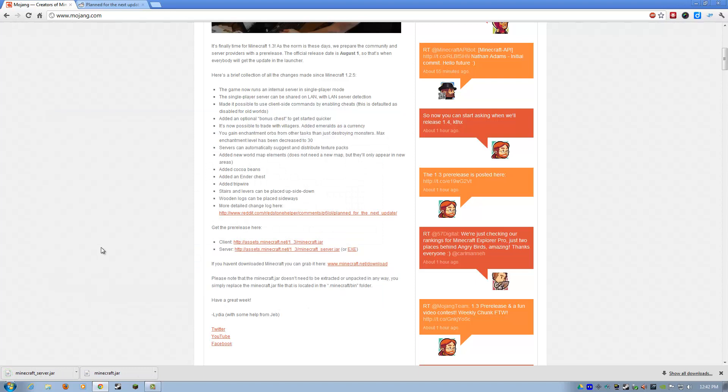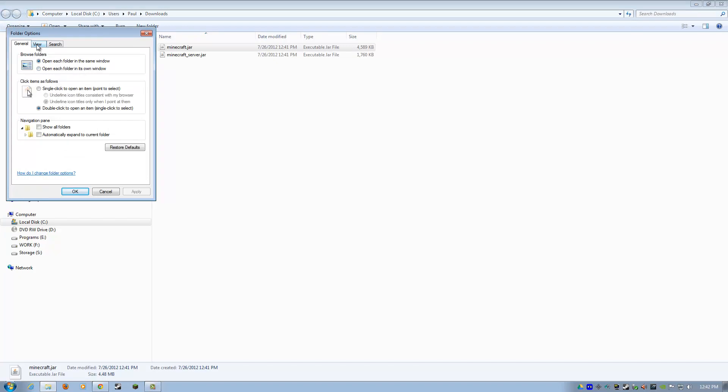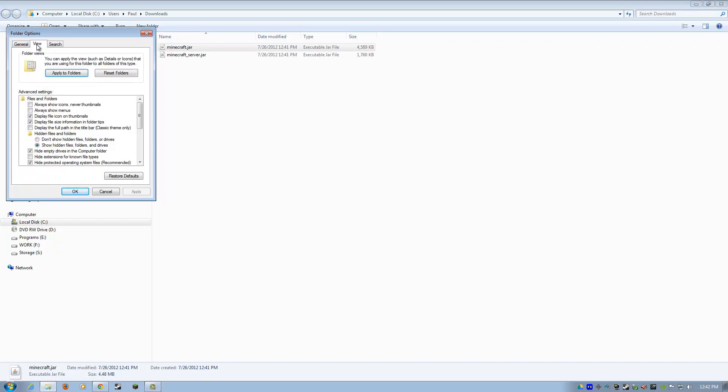If you don't have those extensions showing, I'm going to show you how to get those as well. Just remember where those go — mine go to my downloads folder, which is right here. Let me show you right now how to get to those extensions, because sometimes they don't show. This has to say 'executable .jar file'. If it's a .zip file, you're going to have problems running it.